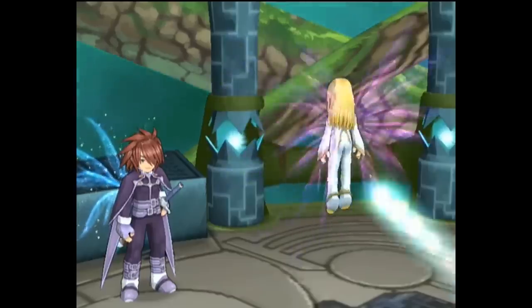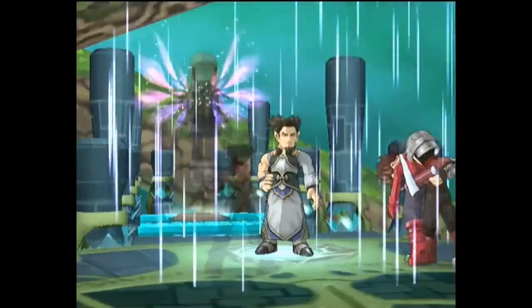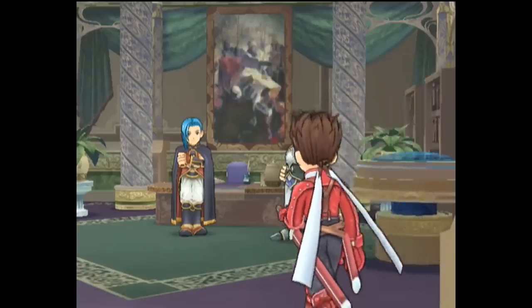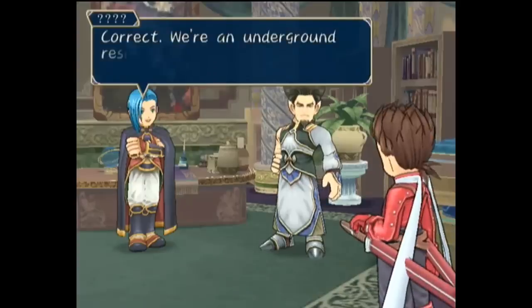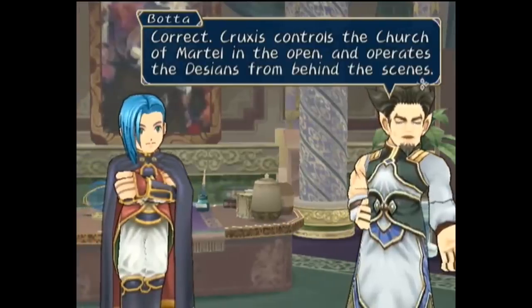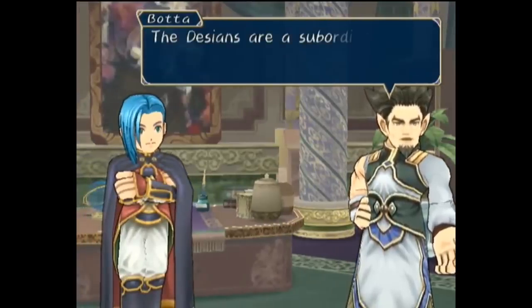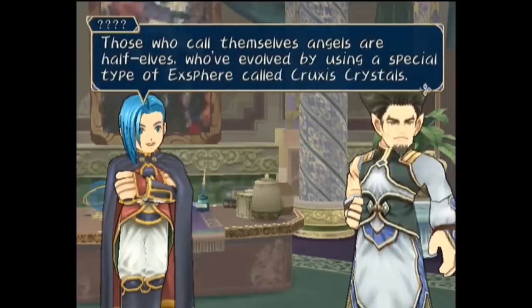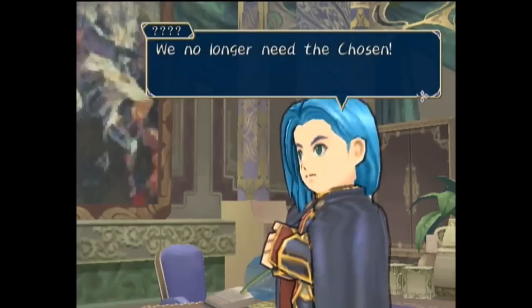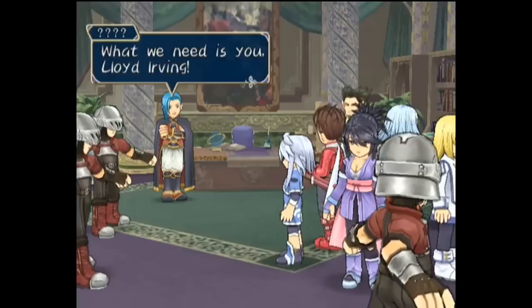The renegades led by Boda ambush the scene and quickly steal away Colette and the group. Waking up, the group is together but confused in the base where Lloyd was originally captured. Meeting with Boda again, the blue-haired man explains they are the renegades who oppose the Desians, or more appropriately, Cruxis. Cruxis controls the Church of Martell in the open, and controls the Desians from behind the scenes. Furthermore, those calling themselves angels are actually half-elves who have evolved thanks to special Exspheres called Cruxis Crystals. It was also Yggrasil who created the alternate world Tethe'alla.